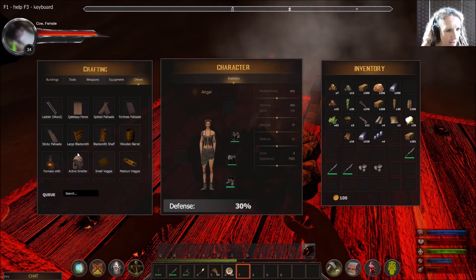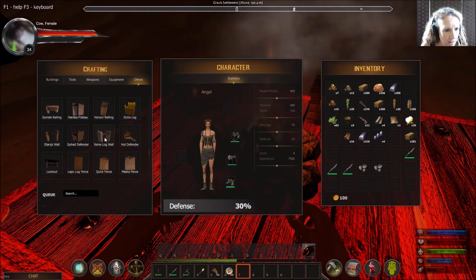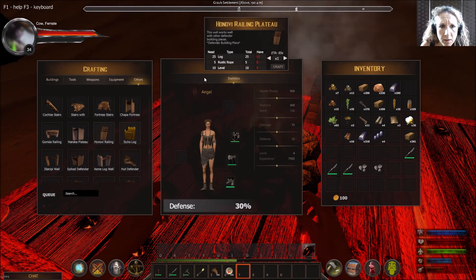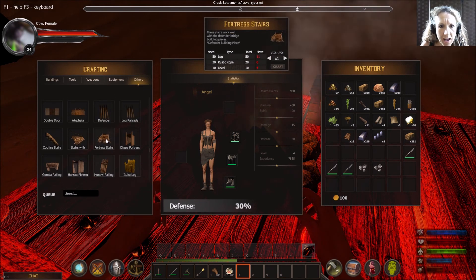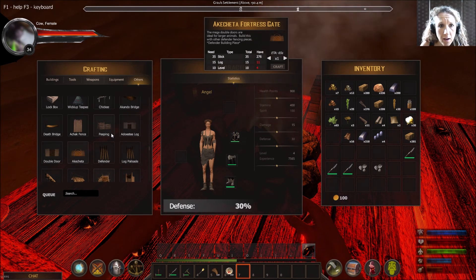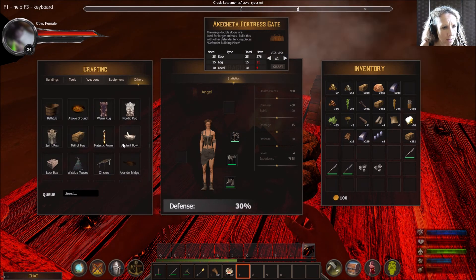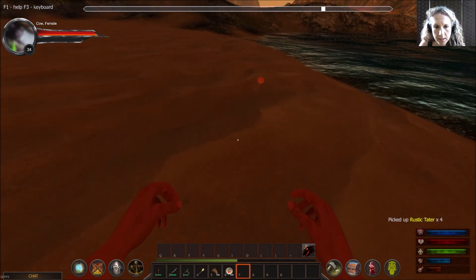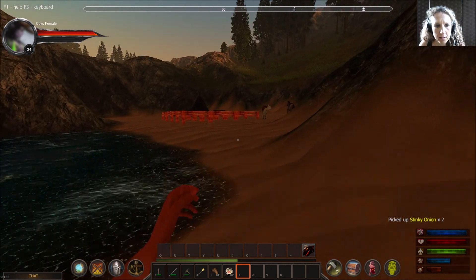Let's look at more building options. Fence, fence, log wall... what's this? Defender building piece, fortress stairs — so these are lots of different bits of fortress. That's going to be amazing! And what's this — a rustic tater, stinky onion? Yay! Veggie plot, here we come! This is kind of an experiment.